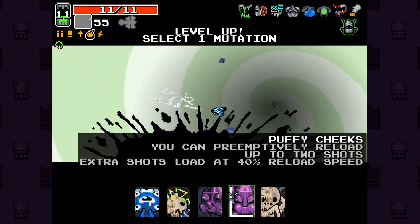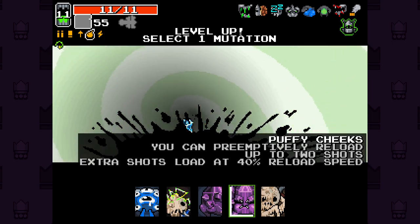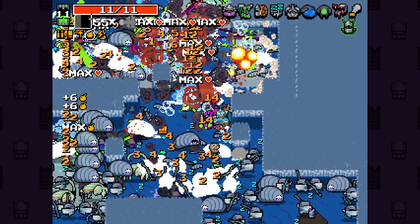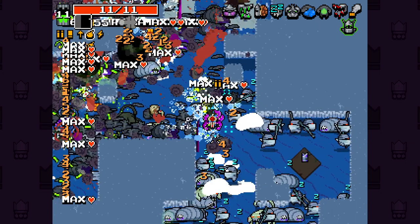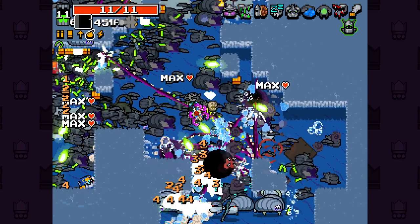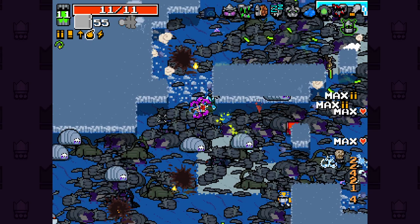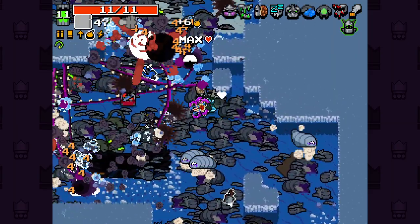We're through. We made it through one level. We get an extra mutation here as well. I think Puffy Cheeks is probably a good idea — the pre-emptive reload with this thing could be pretty good. I have a feeling we're going to die. The game's just lagging so much I can't even see what's going on. Gamma Guts is certainly helping. The truck is spawning at the top — I guarantee that's the way I die here.